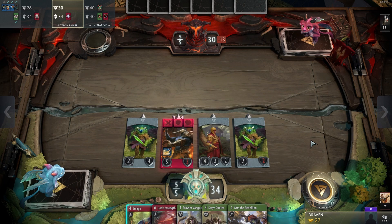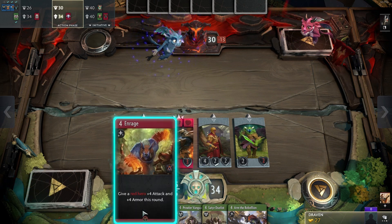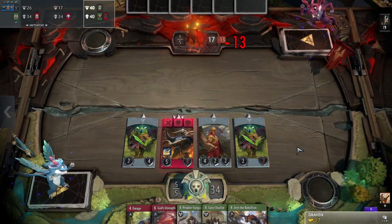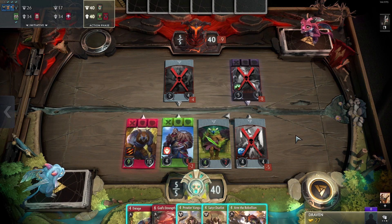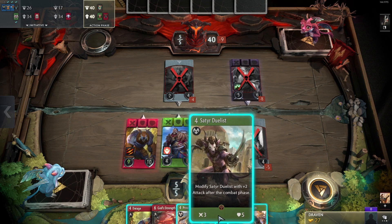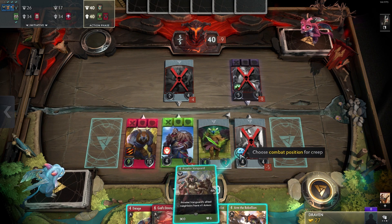Lane two — I have this one hero and three creeps over there. We can get 13 damage to his tower — perfect. He has 17 there. Lane three, we're gonna deal nine damage. Both creeps are gonna attack his one card, and that's what I don't like — why can't I choose who I attack? I want to choose who I attack. We can attack his tower directly and I got four damage.